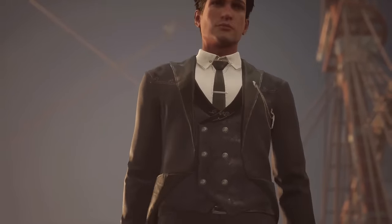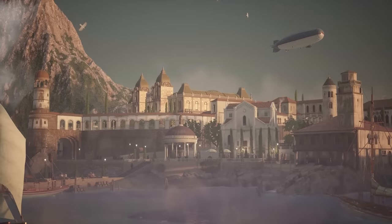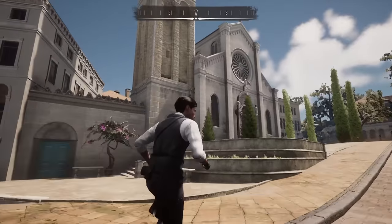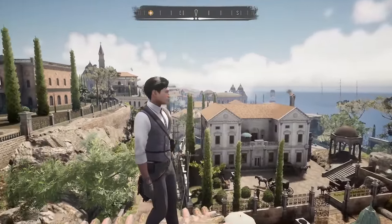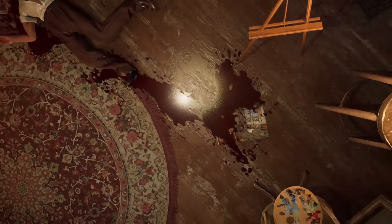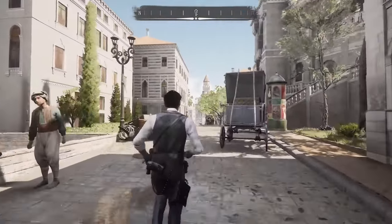Chapter 1 sees the world-famous detective return to his childhood home on the fictional Mediterranean island of Cordona, after he learns that there may have been more to the death of his mother than was initially reported. Sprawling in size and rich in period-accurate detail, Cordona gives the initial impression of an Assassin's Creed-style sandbox in which you must solve the murders rather than inflict them, using Sherlock's razor-sharp intellect in place of a hidden blade. However, a disappointing lack of interactivity means it's not nearly as interesting to explore as it first seems.